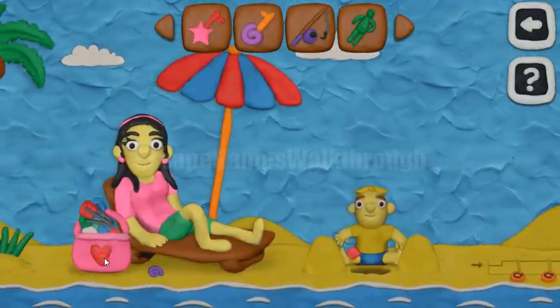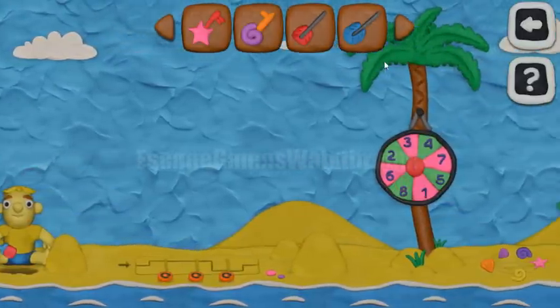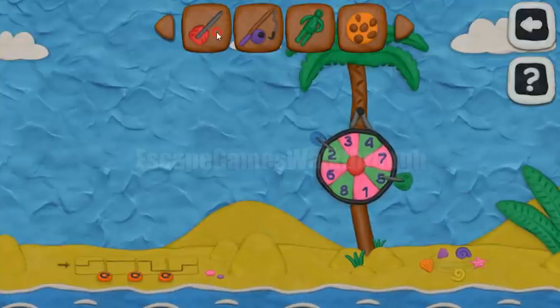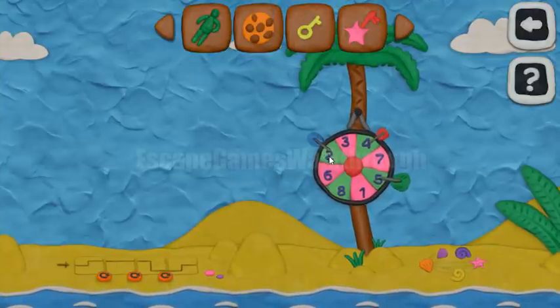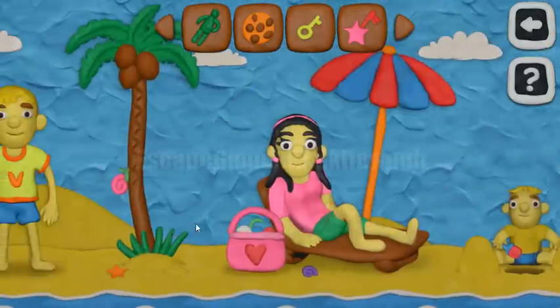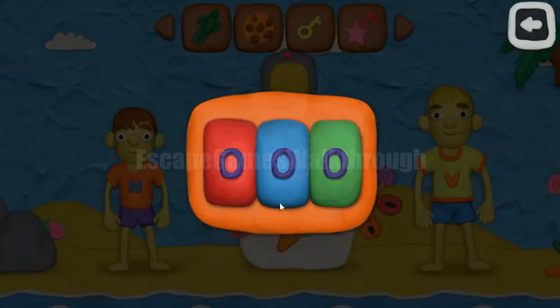Now let's look in the back for the darts. If we throw them at this board, we can get the hint: blue equals 2, red equals 4, and green equals 5. So these numbers we need to set here to open this lock. Blue is 2, red is 4, and green is 5. We have opened it.